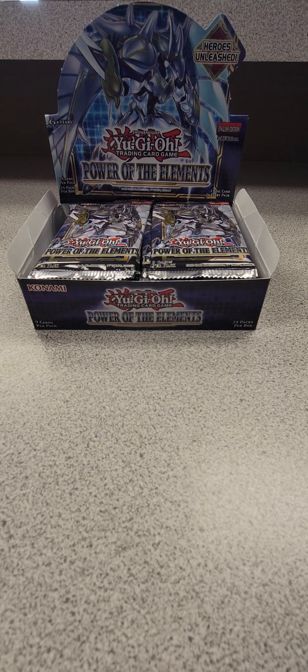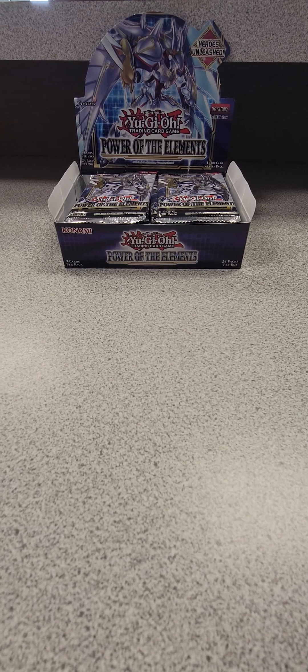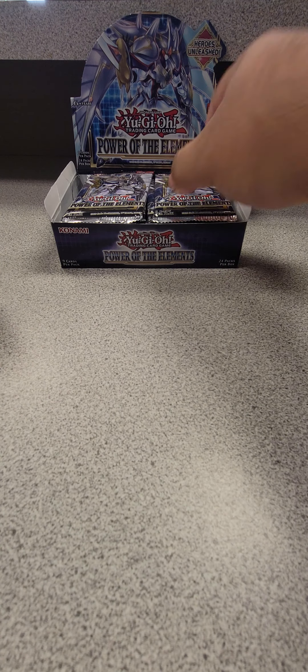Hey, how's it going everybody — it's your guy Fenrir back with another box opening. This time it's YuGiOh — no Flesh and Blood this time. Got some YuGiOh Power of Elements, just a quick box for fun. I'll be making a good amount of videos soon — I have about 22 boxes of Cardfight Vanguard Phantom Dragon Aeons coming in to look for Lucard, and also a couple boxes of the Dimension Force YuGiOh set. With this one, Power of Elements, we're looking for Destroyer Phoenix Enforcer, Starlight rares — let's get into it.